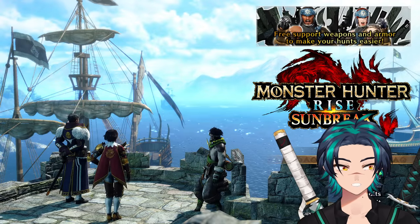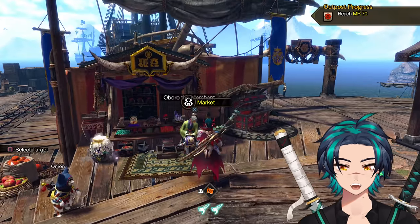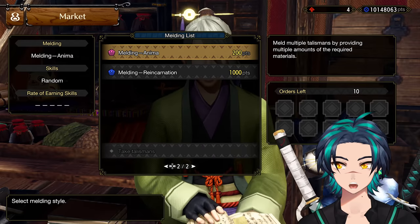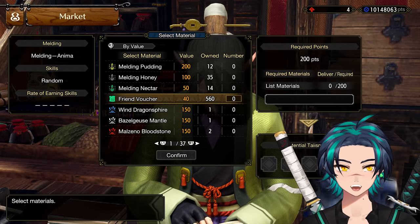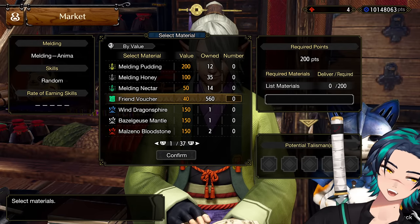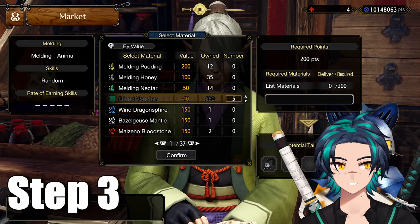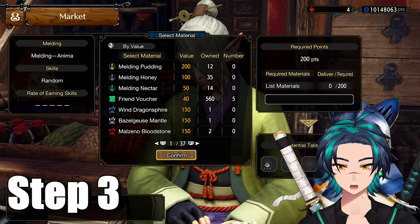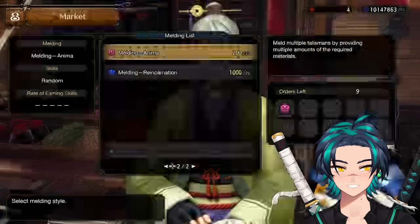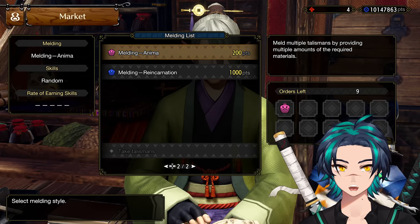Whenever you don't want the talismans, quit out the menu without saving. Now, if the first batch of talismans weren't the ones you wanted, we do the arena shuffle method. Go to Ouroboro, then go to Melding Anima, and now we only craft one talisman — there are 5 slots but we just need one. Confirm, yes. This time, do not use the accelerant — say no. Step 3 is to meld a single talisman and do not use the accelerant. Now we go to arena, because in order to get that talisman we have to progress a quest, and arena is the fastest way — we can just die.